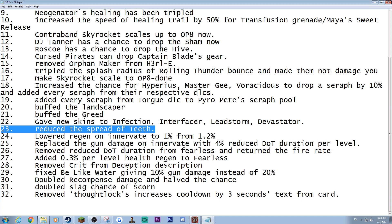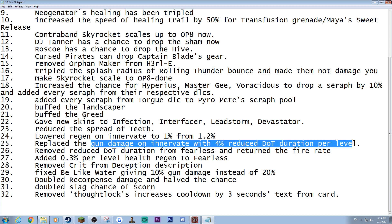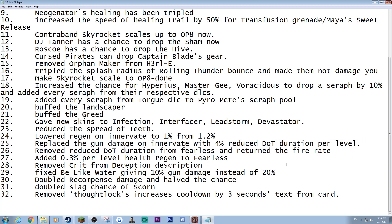Fixed the Terramar — Teeth of Terra. We lowered the Innovate health regen because we gave Fearless health regen when your shield is down, so we thought he doesn't need that much survivability. Gun damage and DoT duration per level in Deception were adjusted. We removed the crit from the description — we didn't remove the actual crit, it's just that the description was misleading. You do have the crit, but the chances of getting it in Deception is almost never.